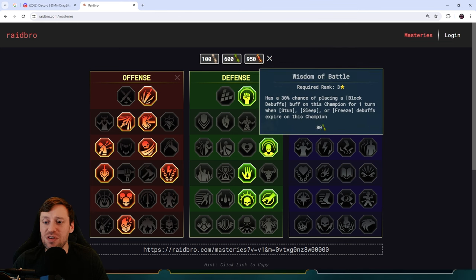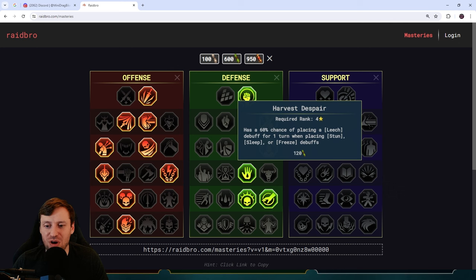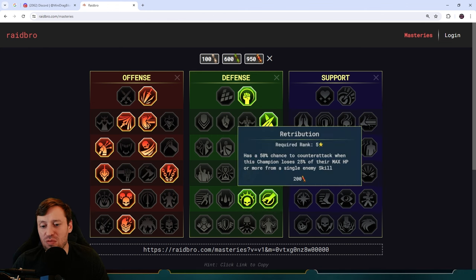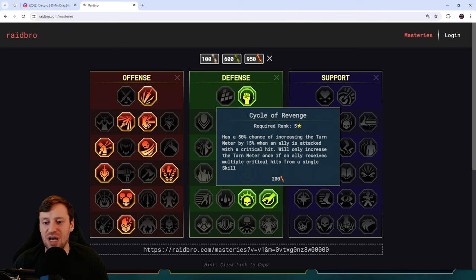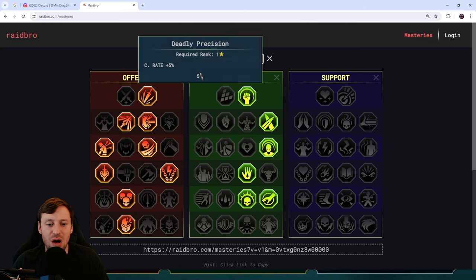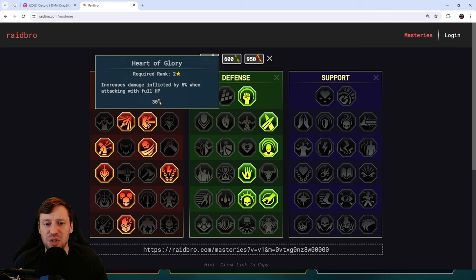On Raid Bros, here's how I'd go for masteries. Defiant isn't really important for resistance, but Improved Parry is key. Wisdom of Battle is great as well. For CC mitigation, we get a chance of blocking debuffs. Then I'd go Retribution and Deterrence for a double chance of counter attacks — any time an enemy uses CC, we've got a good chance of popping off with counter attacks.